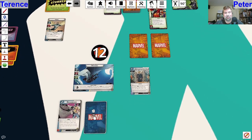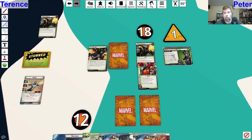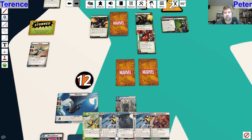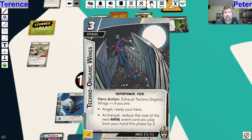Let's ready up and draw back to our hand size of five. We're going to add one here plus one because we are in Archangel form - so that's two. Goblin is going to attack us. Do I have any defensive events? Soaring Hearts is our team-up card with Psylocke - we can go over that in a minute. Techno Organic Wings is awesome - upgrade that you get to exhaust. If you're in Angel form, you can ready your hero. If you're in Archangel form, reduce the cost of your next aerial event you play from your hand by two. Which is amazing, and would have been nice earlier.